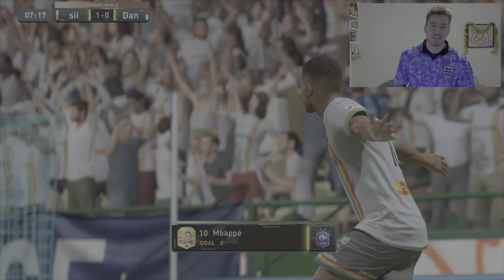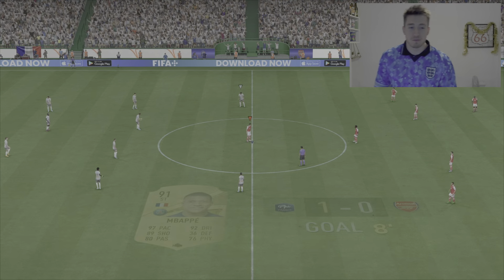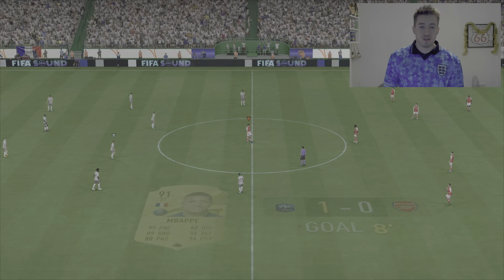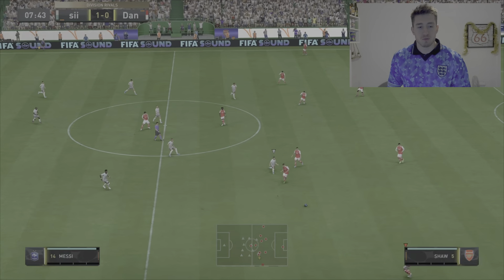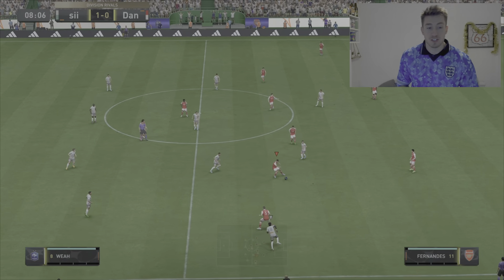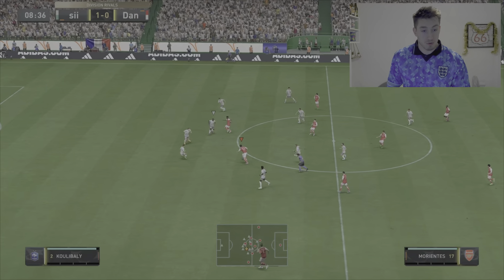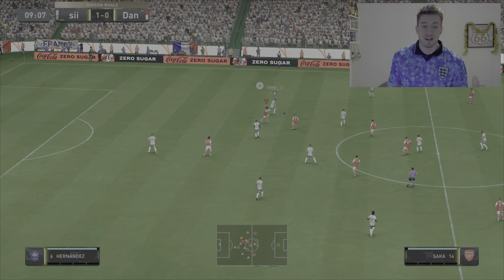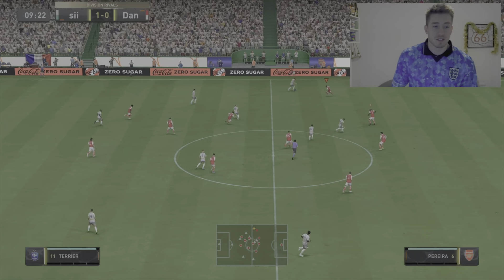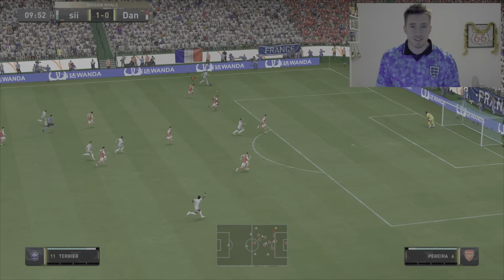Not a good start there — Kylian Mbappe getting the goal. A bit annoying, and he's not going to skip the celebration either. But I will try and get Saka involved as much as possible; all of the attacks will go through him. Hopefully we can get a goal or an assist with him and really test out how he's going to play. Here he is on the ball now — good run there. Can we find him? If that was a better ball he was away there. He's definitely rapid; you can tell just the burst of acceleration that he's got is fantastic.